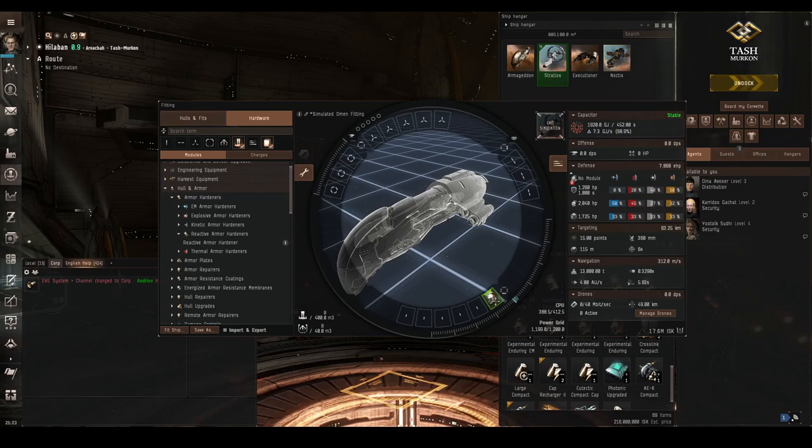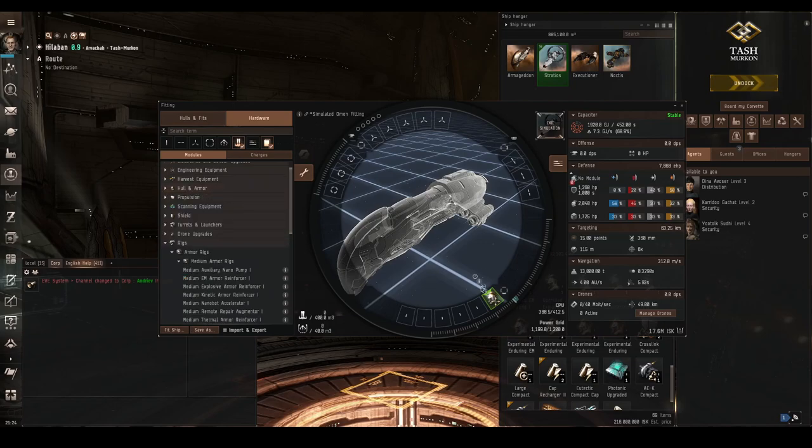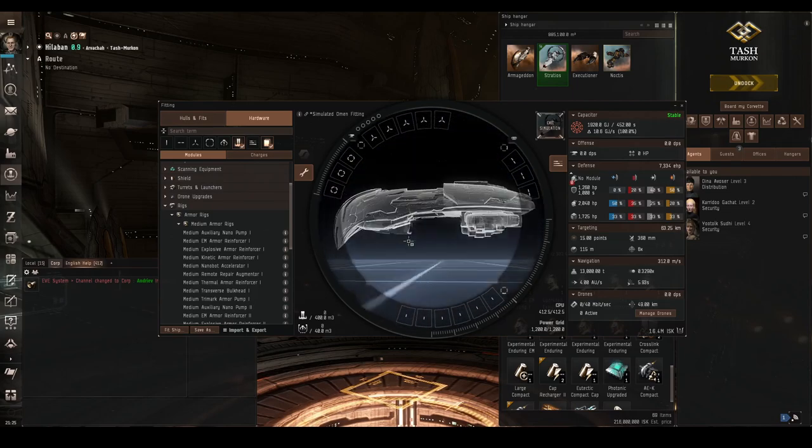If you're only being shot with a single damage type it would eventually shift to 60% resist in that exact damage type, which is really powerful for a single module — the explosive armour hardener overheated only went to 50%, and the reactive would give 60% explosive if being shot by just explosive. That's why the reactive armour hardener is really nice. There is the Resistance Phasing skill which speeds up the cycle time of the reactive armour hardener so it moves the percentage points around faster, as well as reducing the capacitor use. Strangely this skill is found in the engineering section of the skill sheet and not in armour. There are also rigs for armour resistances — EM, explosive, kinetic, and thermal, one for each type — but bear in mind you only have three rig slots on tech 1 ships and two on tech 2 ships, so choose carefully.